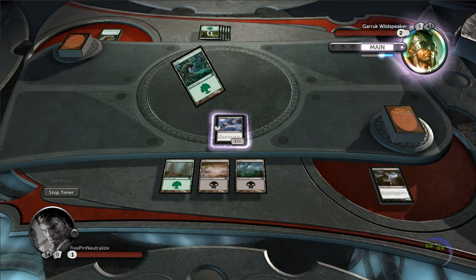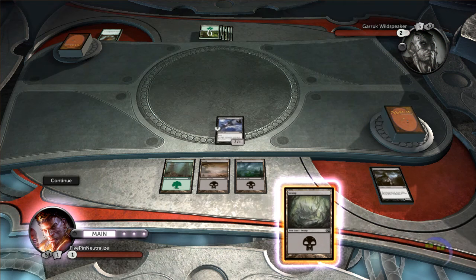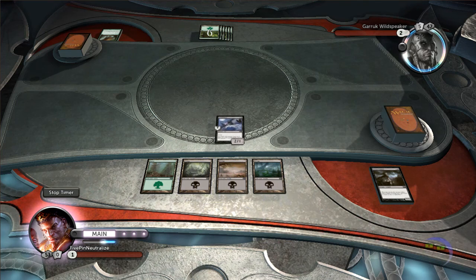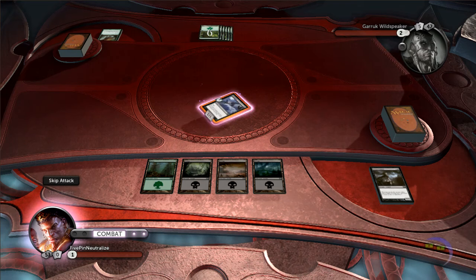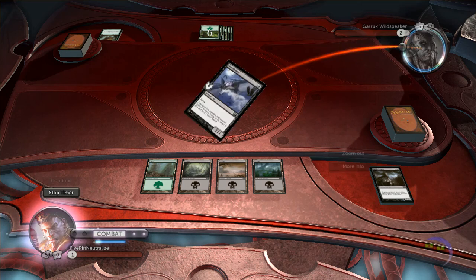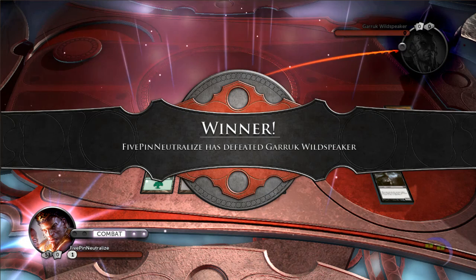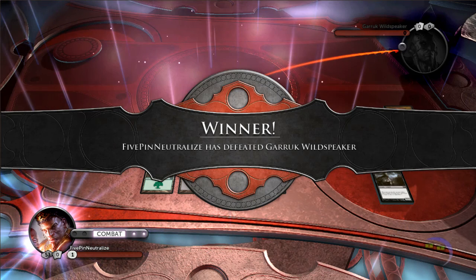I'm dealt one damage, I'm at one, he's at two — we both started at two. Now I'll just attack with my flyer, which he doesn't have any creatures to block with. I attack and he's at two, and I beat him. That's basically it.